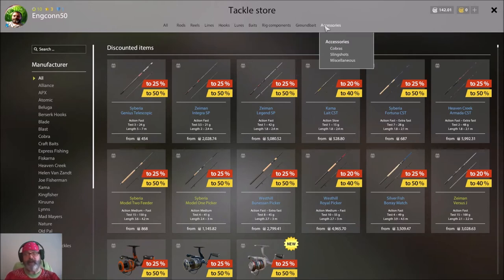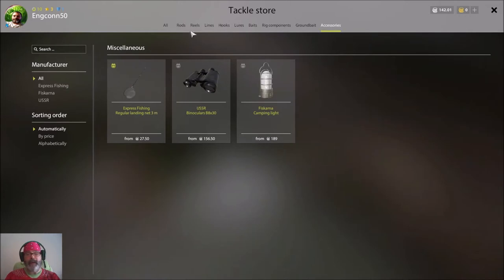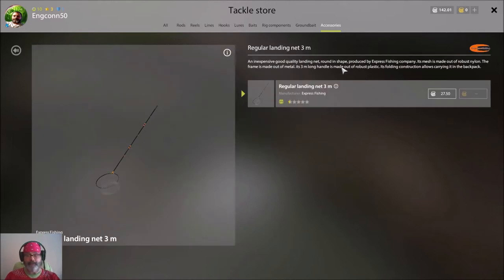The most important thing today: go to Accessories, then run down to Miscellaneous. You'll see it says 'Express Fishing Regular Landing Net' for 27.50 silver — that's about half your silver. Plus you'll spend 3 silver on the map. I really highly recommend getting that fishing net.